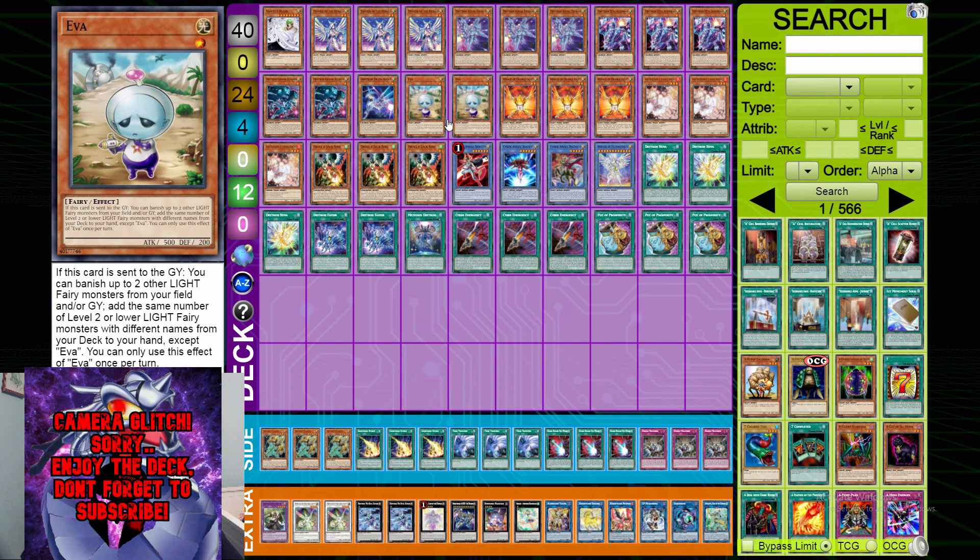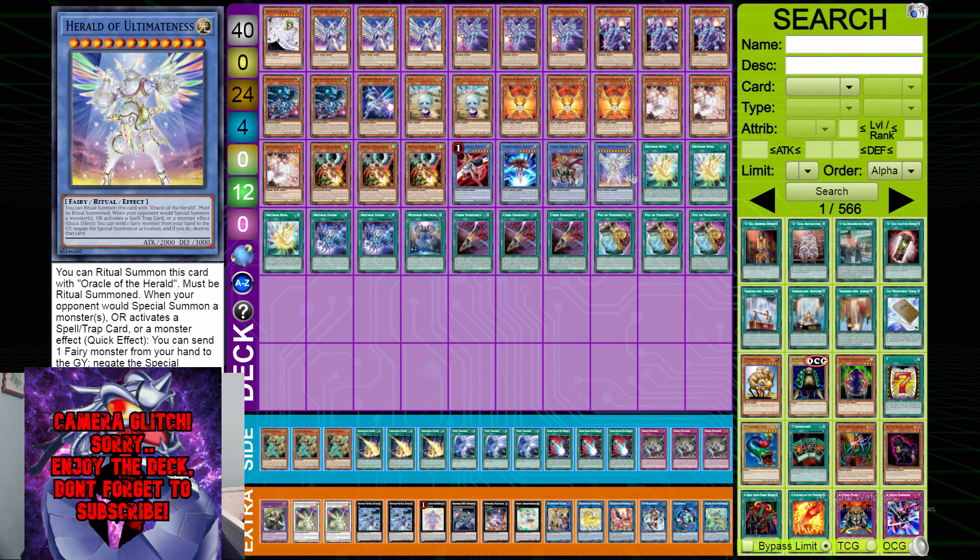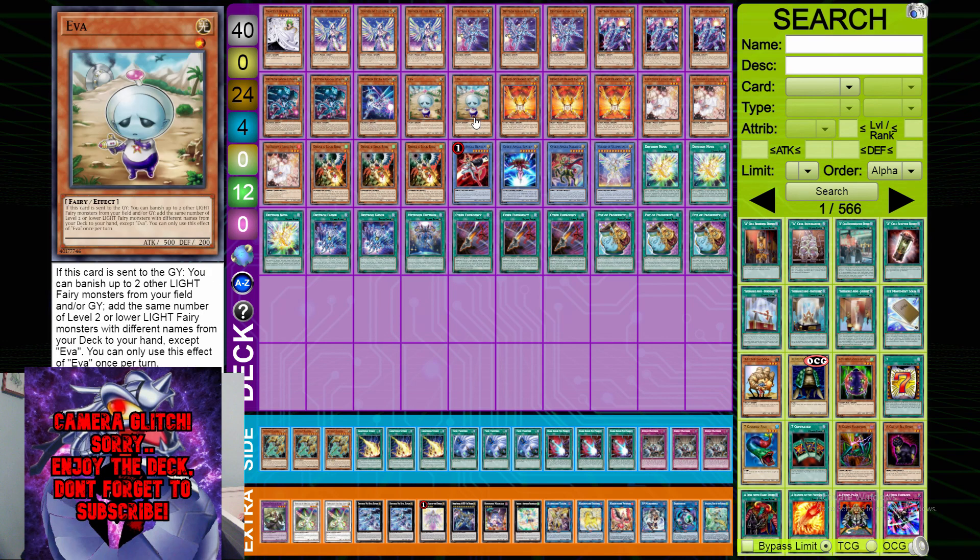Double EVA. EVA is great because when it's sent to the graveyard — which is very easy to do — you just get to search two Light fairies, two cards for free. You can search Herald of the Orange Light for some extra negates during your opponent's turn, or worst case, two more cards to discard off Ultimateness to negate their stuff. EVA is a great card and definitely deserves a spot in the deck.